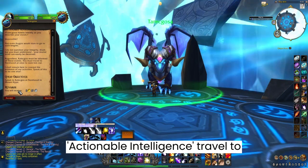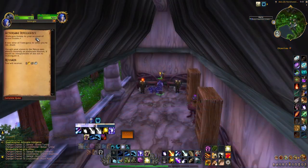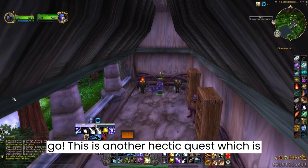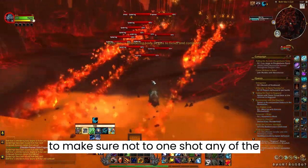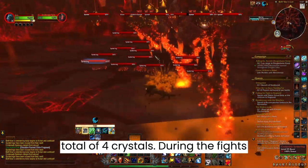'Actionable Intelligence' — travel to Nordracell and Mount Hyjal and speak to Caligas. Then 'Delegation' — back to Firelands we go. This is another hectic quest which is going to take some time and patience to complete. While doing the quest, you need to make sure not to one-shot any of the bosses because you need to collect a total of 4 crystals during the fights.